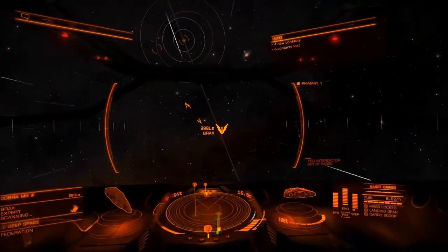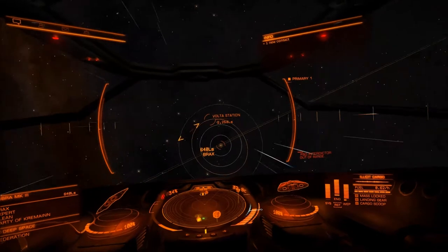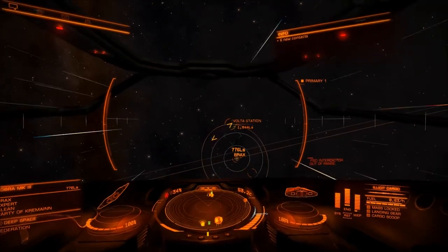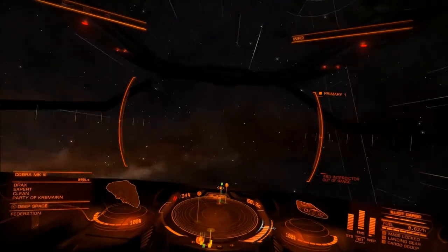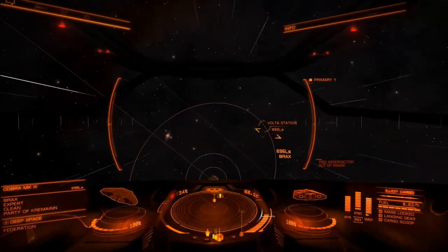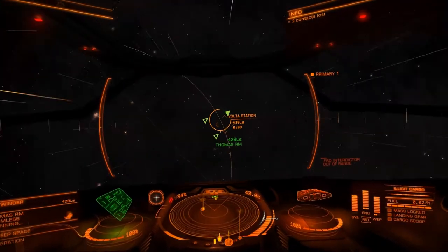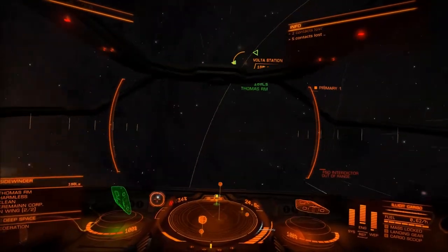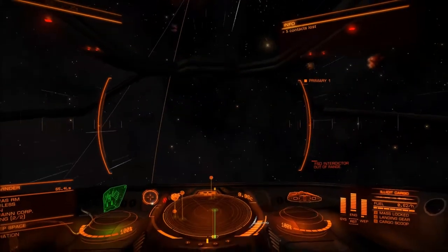I'm targeting a Cobra Mark III and coming up behind him. On the left-hand side you can see it's scanning. Information shown includes his name — Brax — and his combat level, which says Expert. 'Clean' means his wanted level in this system; if it said 'wanted' and I shot him I'd get some money. He's also associated with a local faction called Cremaine. That's probably aligned with the greater faction of the Federation, which is one of the big factions. But enough with faction stuff — let's go shoot some things.